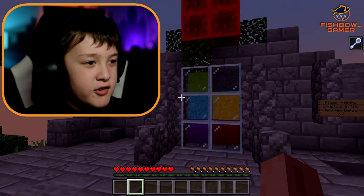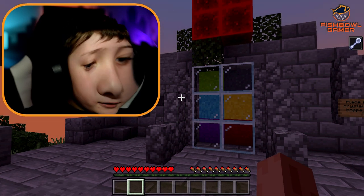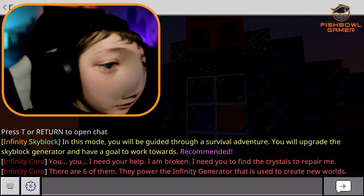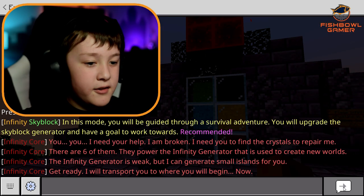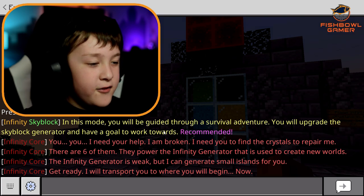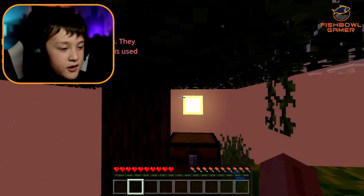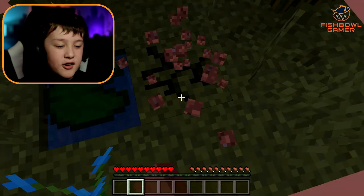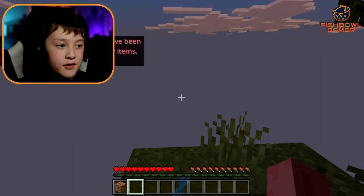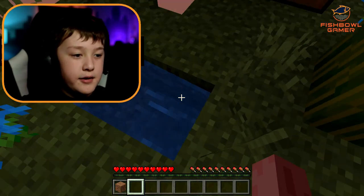There's this Infinity Core and he needs your help — he's broken. He needs me to find all the crystals to repair him. So basically you find six of these crystal things to fix him because he's like this core thing. I don't like the sound he's making though.